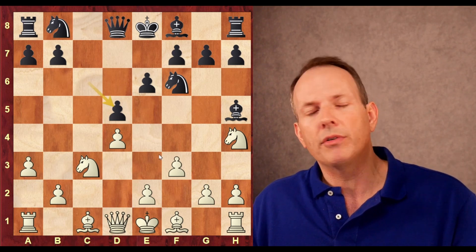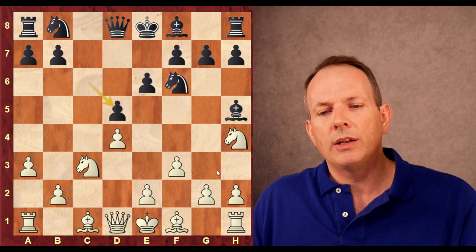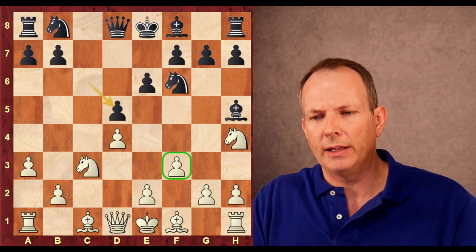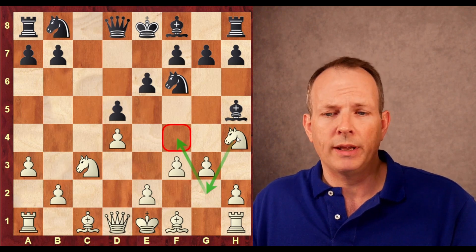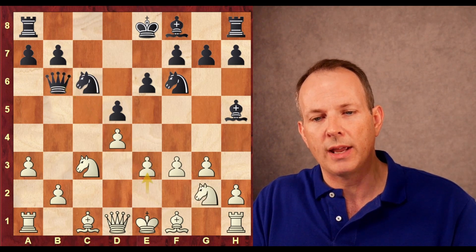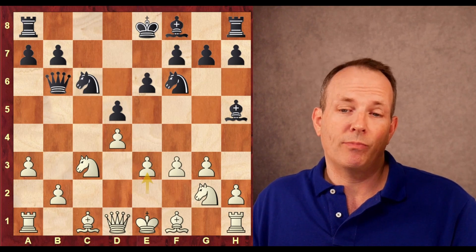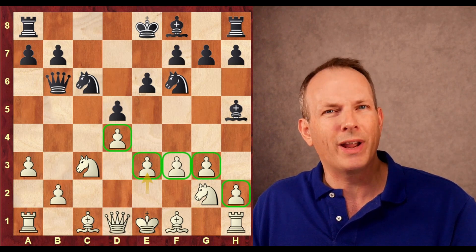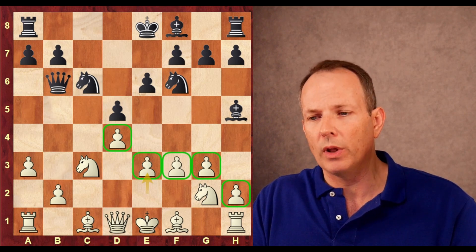So we have a symmetrical structure, kind of like a Slav exchange variation. But this is kind of awkward for white — the f3 move is ugly and the knight on the side of the board isn't well placed. g3 is played to activate this knight, knight g2, knight to f4, knight c3, knight g2, queen to b6, and e3. It's pretty clear that Hans Niemann has won the opening battle. He's got nice development and the pawn structure is rickety and unstable.